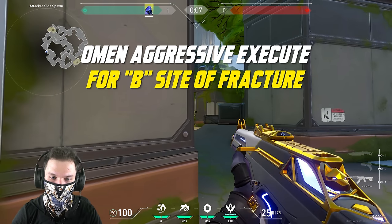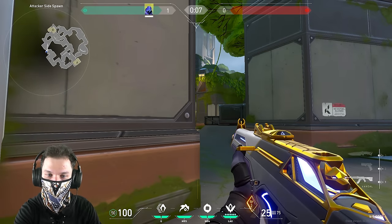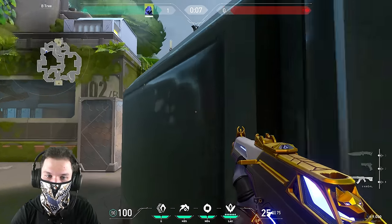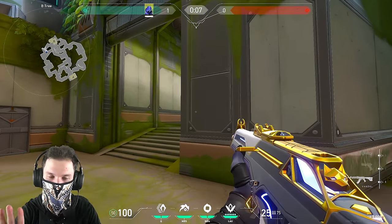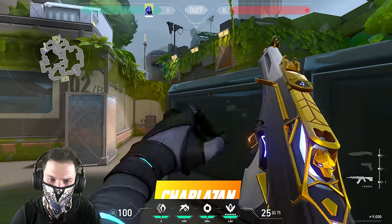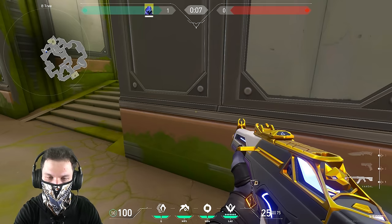Now we are at Fracture. Fracture is really not the best map for Omen — it may be his second worst map. The worst map for Omen is definitely Breeze; on Breeze you can only play Omen as a secondary or main duelist since Viper is a must-have there. We're pushing the B main area here. Whenever I'm pushing B main I'll play some angle like this to see if enemies pick us with an Operator, or I'll take out my knife and run to the safety position.